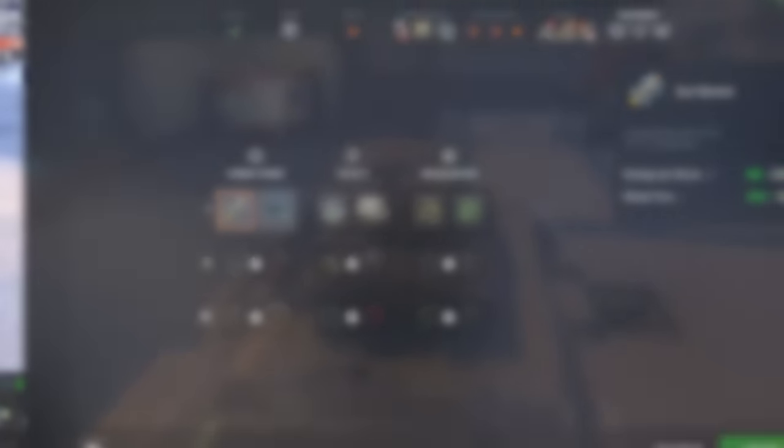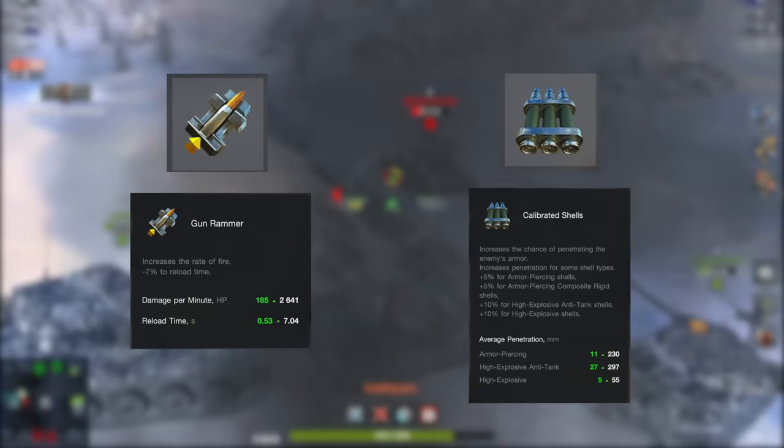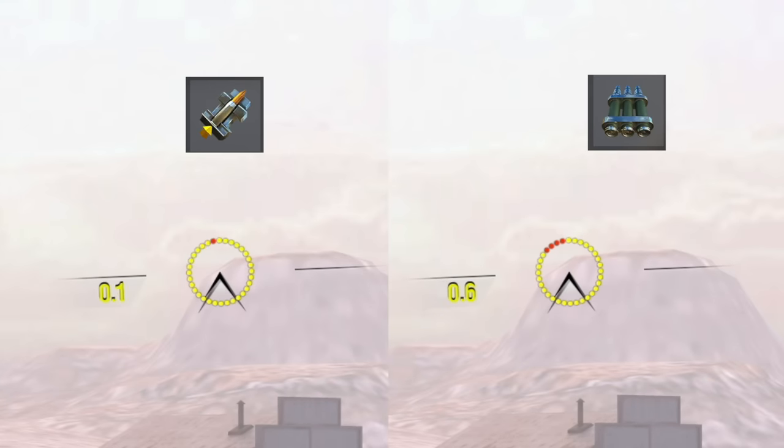Let's start with the first column of firepower. We'll go step by step. First, we'll talk about the gun rammer and calibrated shells. Gun rammer speeds up reload time, and calibrated shells increase gun penetration.